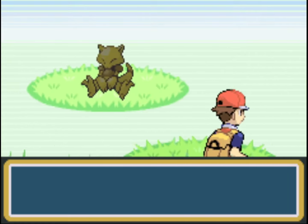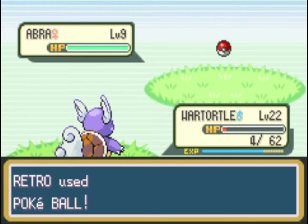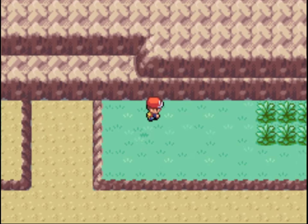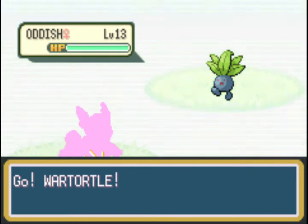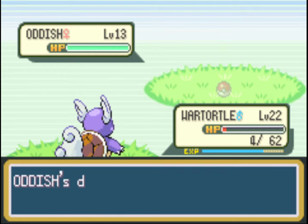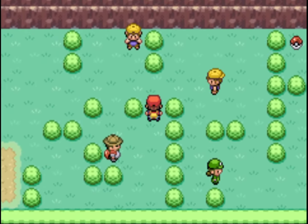We keep heading right, grabbing any Pokémon along the way. I'm grabbing an Abra — it's an amazing Pokémon because it has the move Teleport. It's not really good in battle, but you can use Teleport to warp back to the last town you were in. Abra is really good for getting around quickly before you learn how to Fly later on. We'll also catch an Oddish, keeping in mind we need to hit that target of 60 Pokémon.